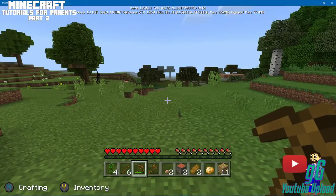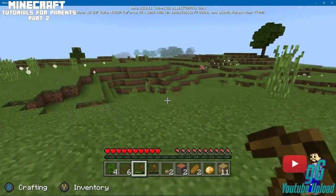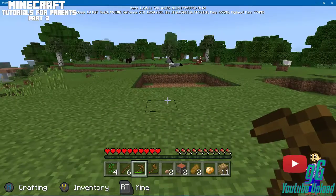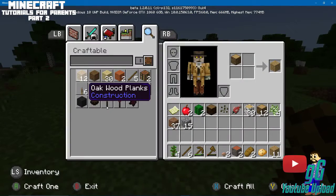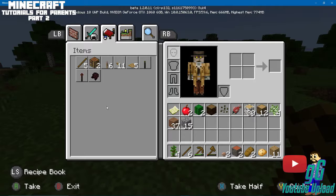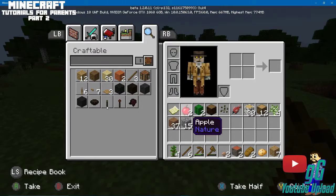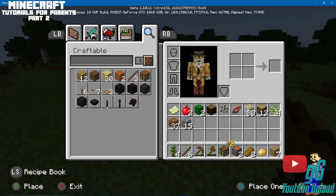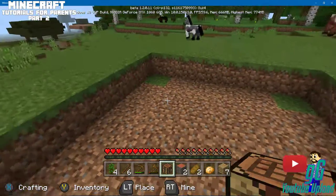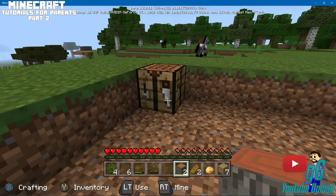That was a skeleton somewhere shooting at me. Skeletons can't be out in the daylight — they actually burn up. I'm trying to figure out their new construction system. What we're going to want to do is make a crafting table, which we have now. Crafting tables are going to allow us to make things, so I'm going to make it part of our floor.